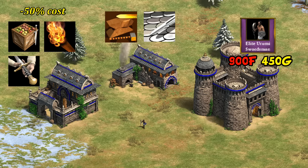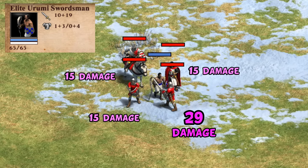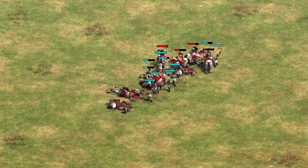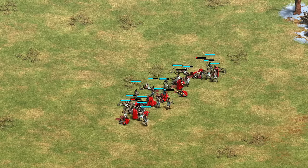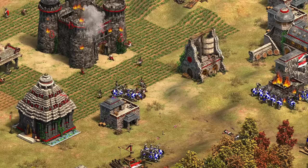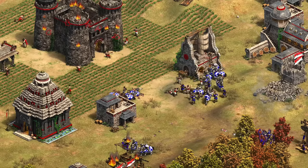Urumi are improved by discounted barracks and infantry blacksmith techs, and have a reasonably cheap elite upgrade that also shortens their recharge time. When they really hit their stride is with the unique tech Wootz Steel, letting them ignore all of their target's melee armor. With this tech a charge attack deals 29 damage to any unit targeted and 15 damage to surrounding units regardless of armor. They can beat paladins with equal resources, and even beat anti-infantry specialists like elite Jaguar Warriors, elite Samurai, and elite Teutonic Knights. They play a very useful role as a soft counter to infantry and cavalry, becoming progressively stronger in the late game.